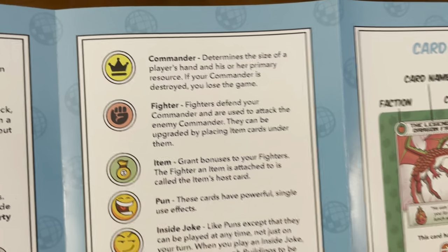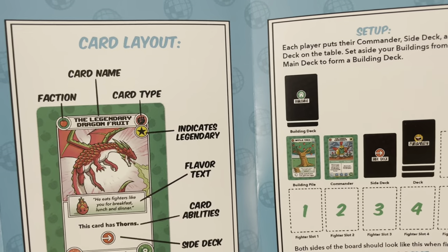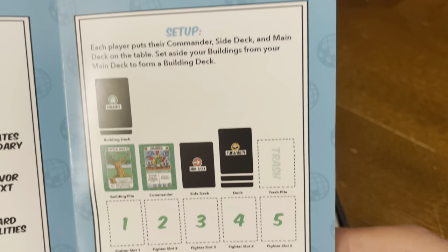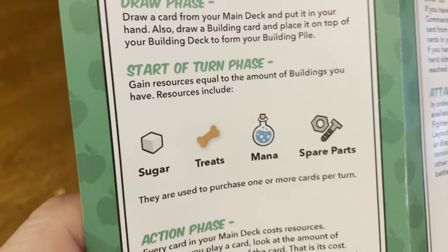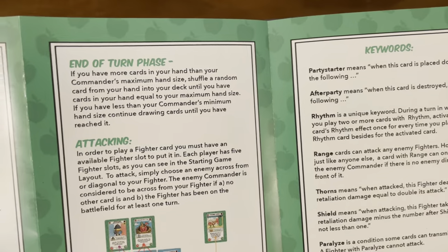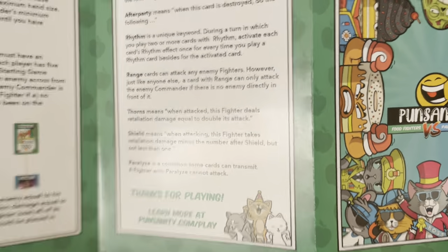Card types include: Commander, Fighter, Item, Pun, Inside Joke, Building, and Legendary. The rulebook also covers card layout, setup, how to start the game, the draw phase, start of turn phase, action phase, end of turn phase, and attacking and keywords. Learn more at punsanity.com/play.